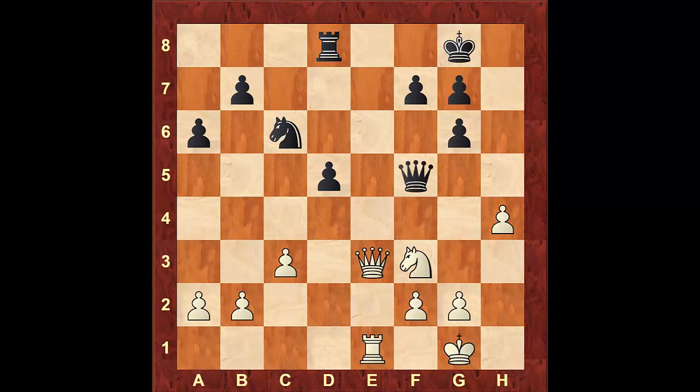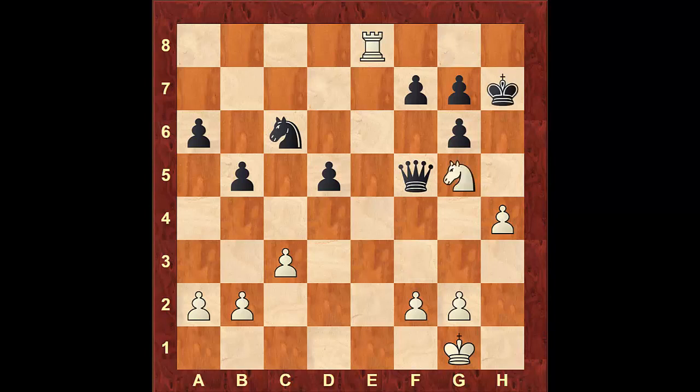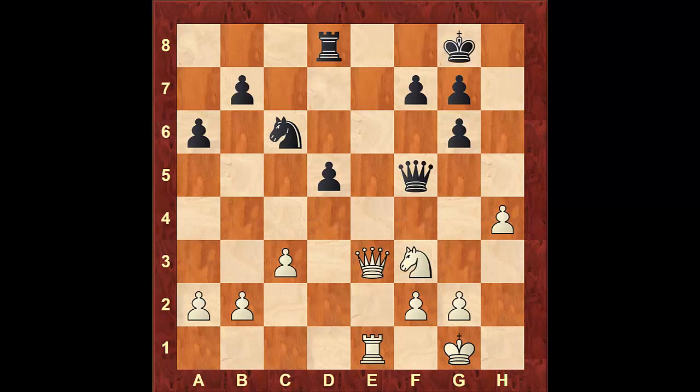Let's look at that variation. If black had played something like b5, after Qe8, Rxe8, Rxe8, Kxh7, Nxg5 — if the black king moves to h6, Rxh8 is checkmate. Therefore the queen will have to take the knight on g5, and after pawn takes the queen, white is up in exchange with a winning game. Coming back, black replied Qd7, which was the correct move, and the game continued with Rd1, following our strategy.